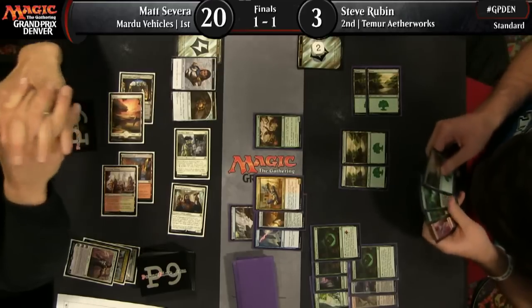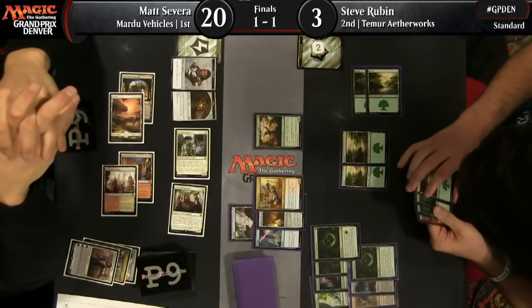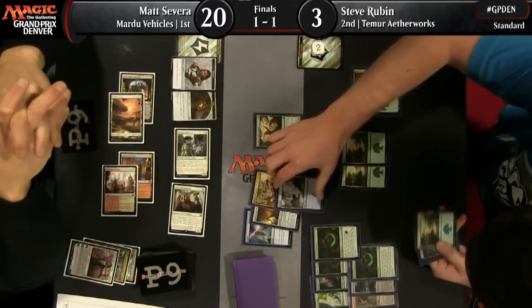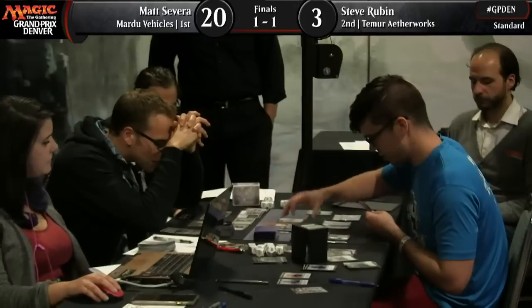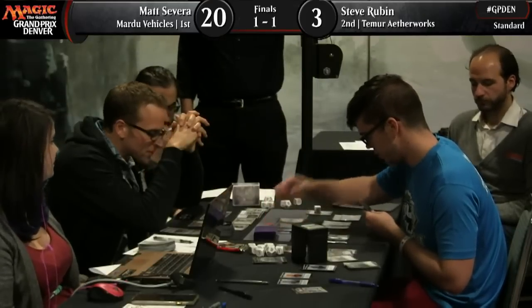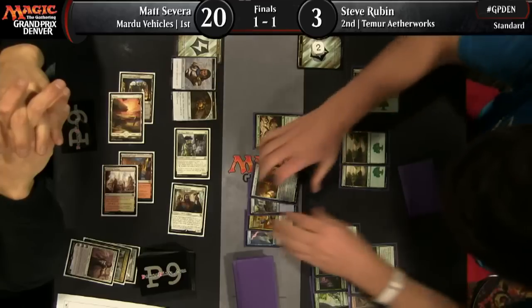He sees an Aetherworks Marvel, but there's also a land in there, so he will get Delirium. Look at Matt Severa's posture right now — does he look nervous? Deep breath for Matt Severa. This is super close. Steve Rubin, of course, a Pro Tour champ — he's been under the hot lights before. And Severa has too, honestly. When you're playing with your teammates and it's all on you with them sitting right over your shoulder — that's the real deal.